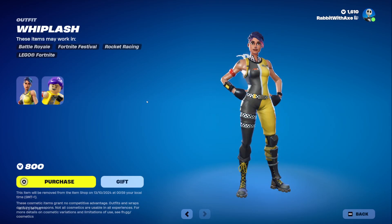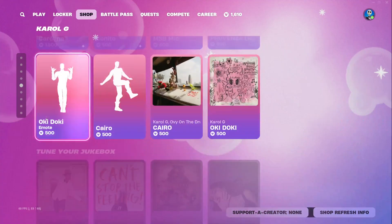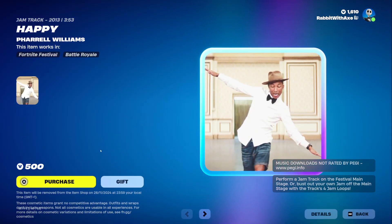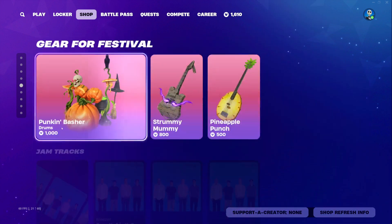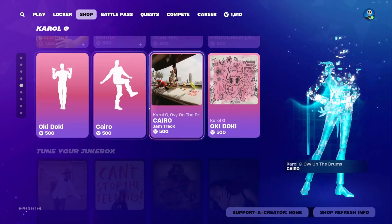Whiplash with her Lego style. And then Karoji is still here. Jam tracks — we do have the new Happy jam track, which we weren't able to see for some reason yesterday in the shop, but it was in the rotation. Gift Festival has not changed.